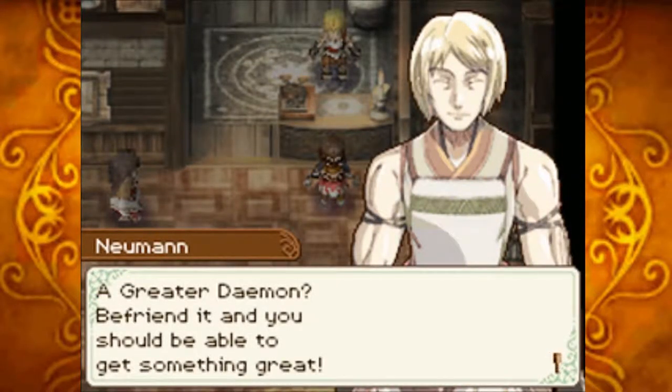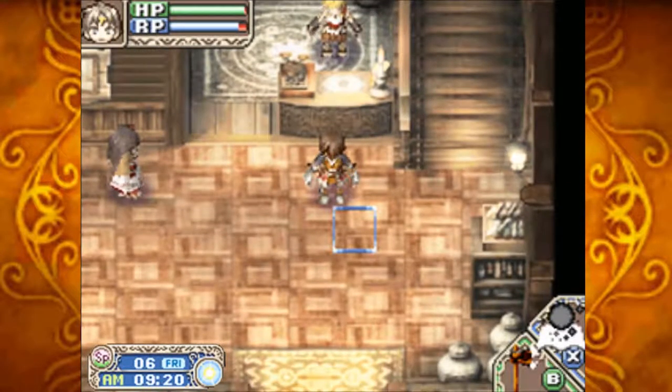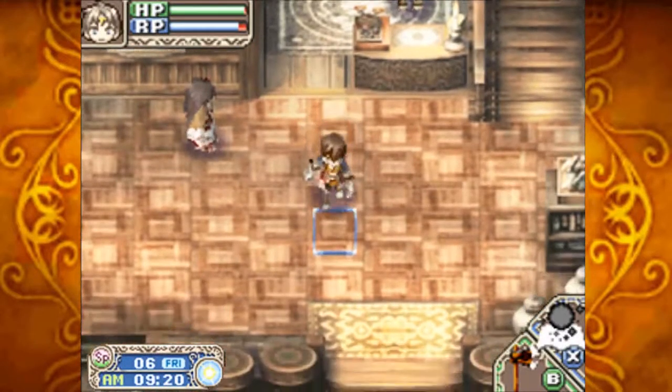An NPC says about the Greater Daemon: 'Befriend it and you should be able to get something great.' It should be noted that the first time I played this game, I assumed he was talking seriously about befriending a greater daemon and thought you'd be able to do that at some point. You cannot befriend any bosses in this game. Later titles allow you to befriend bosses — it's a really cool feature; it might first appear in game three or four, but it definitely does not happen here, and that saddens me.